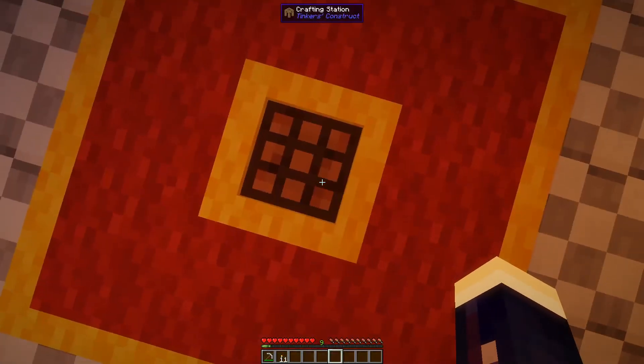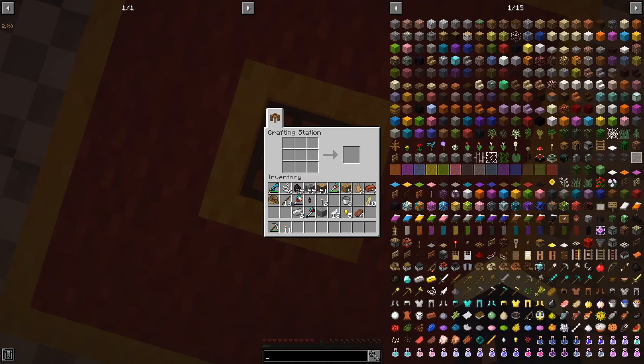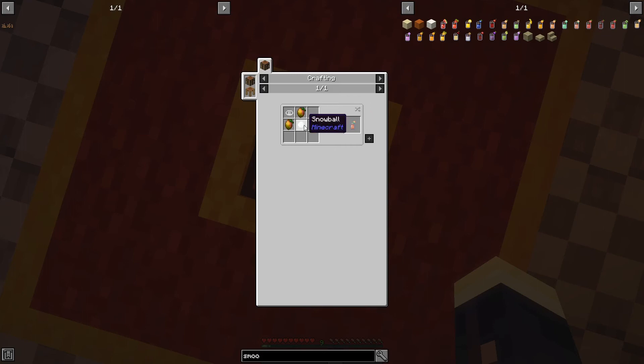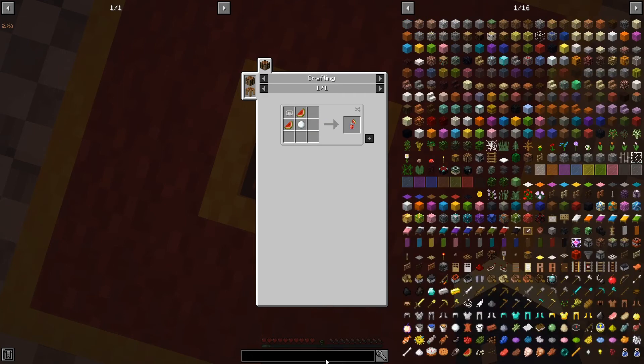Now on to the drinks — I want to make two drinks: some kind of smoothie and then some kind of soda. I'm thinking a mango smoothie — I love mango everything in real life. But we need snowballs and I don't think I found a snow biome yet, so we can't make a smoothie. Let's move on to the second drink and I'll find a different drink.